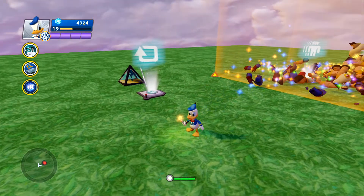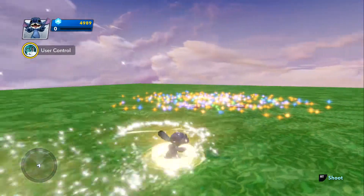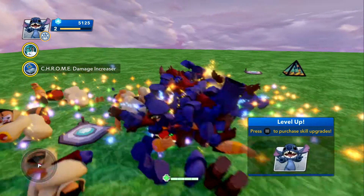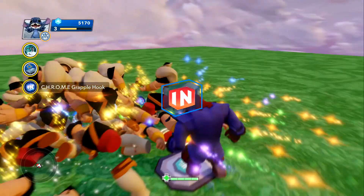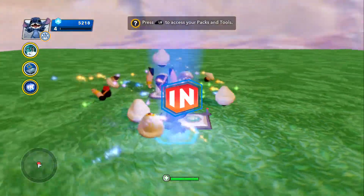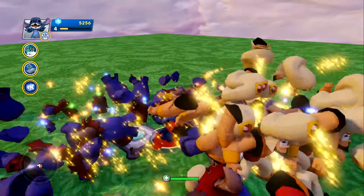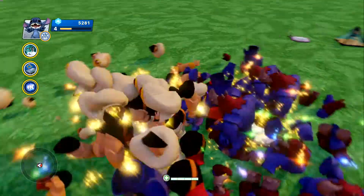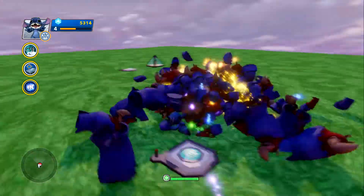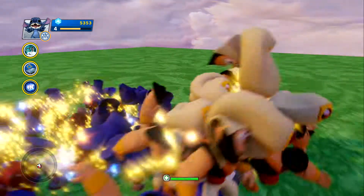Just to show a difference, we'll put on a level one character and see how quickly he levels up. In a matter of seconds he's up to level four — then it's going to slow down. But this is just a simplified way; you don't have to sit there and link all the pads together.